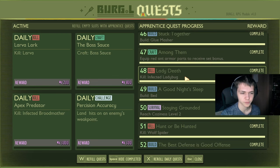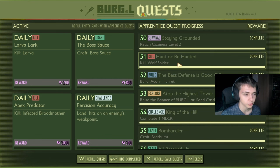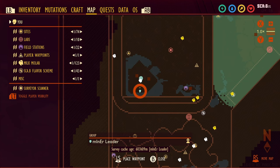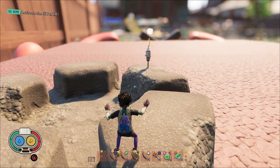Kill two infected ladybugs for 550. Build a bed for 550. Get coziness level two for 300 raw science. Kill a spider for 600. Build an acorn turret for 600. Raise the banner on top of the sand castle — that's in the sandbox — worth 600 raw science. Complete one mixer for 600 raw science.